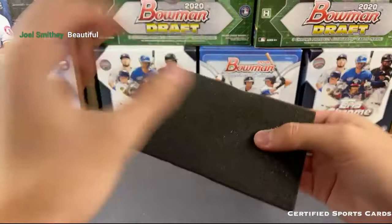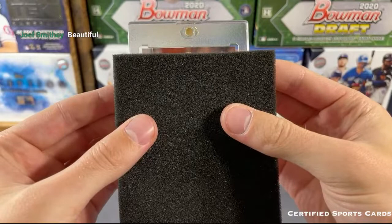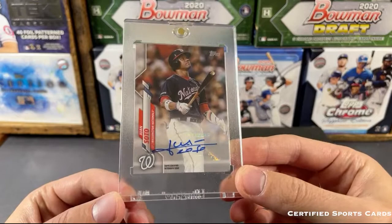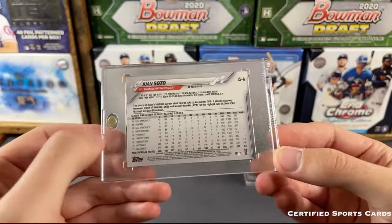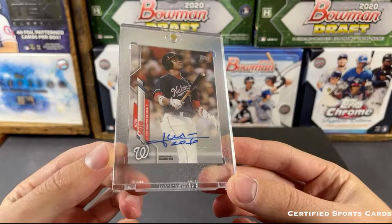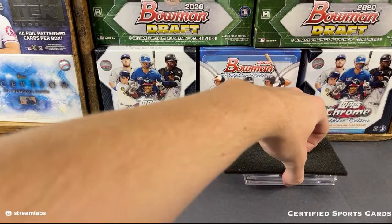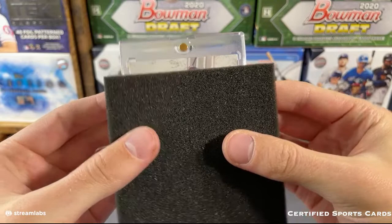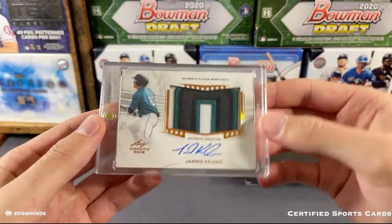Next one up is a one-touched card - that is going to be a Juan Soto mini autograph. Congrats to the Washington Nationals - Juan Soto mini autograph from 2020 Topps, the mini version of his card with the Topps certified autograph. Congrats to the Nationals getting themselves a Soto. Coming up after that - that is going to be the Jared Kelnick Jumbo Patch prospect right there for the Seattle Mariners. Jumbo Patch Autograph - doesn't look like it's numbered but it is a sweet looking patch with the on-card autograph from 2019. Very nice one for the Mariners.